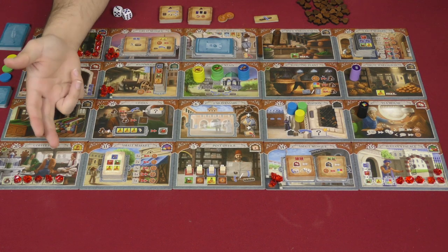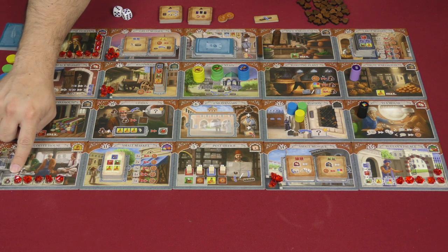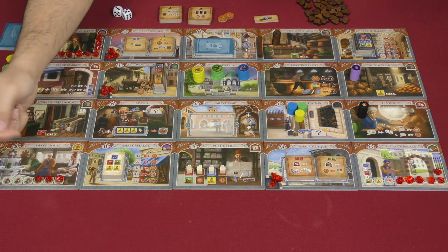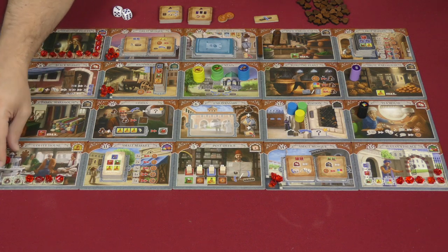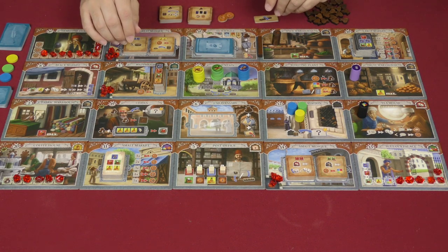The final location is over here, the coffee house, which behaves very much like the gemstone dealer and the Sultan's Palace. You just pay an amount of coffee as listed — in this case, six — and take the next gem. The next player to go there would have to pay seven, eight, nine, and so on. And like I said, the objective is still to get to six of these gems, but now it's six no matter how many people are playing. That number used to adjust depending on the player count.